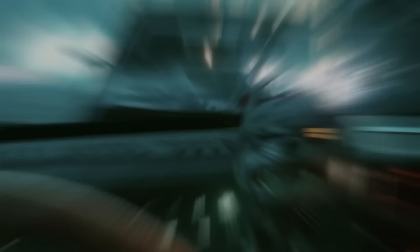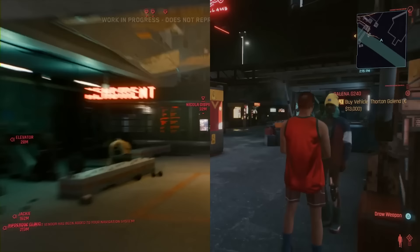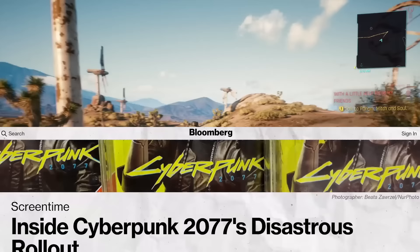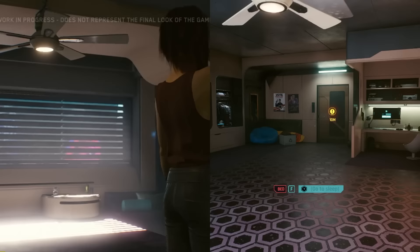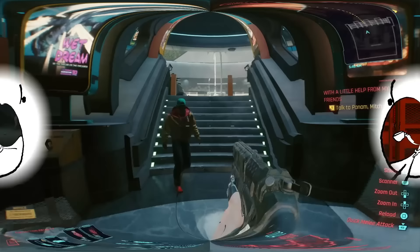In no way is it wrong to enjoy Cyberpunk on any platform, but we're just talking about comparing what's shown in the trailers — especially that gameplay reveal from 2018 — and seeing that the quality just is not the same, especially on those console versions. In a recent article by Bloomberg, some anonymous developers from CD Projekt Red came out and said the E3 2018 demo was almost entirely fake. That reveal was about 50 minutes of uncut gameplay, so they spent a lot of time getting that footage right, even though the game was still mostly unfinished.